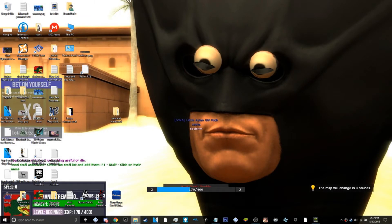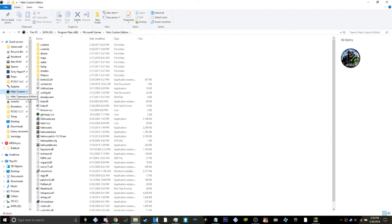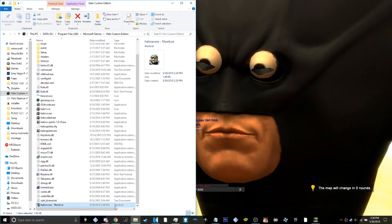What you want to do now is go to where you installed your Halo Custom Edition and create a shortcut for the haloce.exe application. Once you make that shortcut, put it wherever you want — on your desktop, in your documents folder, the folder where you keep all your mixtapes — almost anywhere is fine.